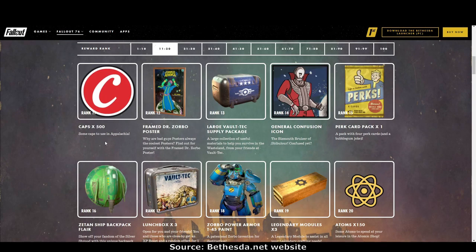Rank 11: 500 caps. Rank 12: a framed Dr. Zorbo poster — that's a very nice looking poster. Rank 13: the large volt tech supply package. Rank 14: general confusion icon — well, that's me all of the time, so I will use that icon.